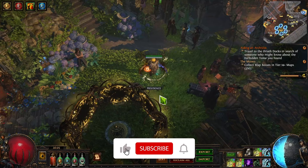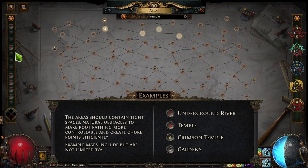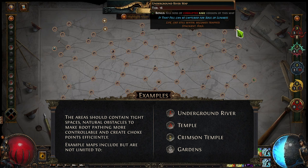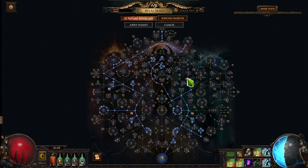First and foremost, let's talk about how you can get blighted maps in the first place. For that we are going to use a special atlas strategy. In the favorite slots we need to include maps that work pretty good with blight. For really good blighted maps we need maps with a lot of choking points. For example, temple or underground river are really good ones. Generally just aim for maps that have a lot of small places and choking points.